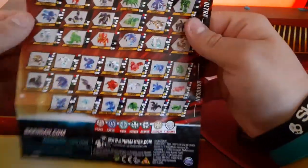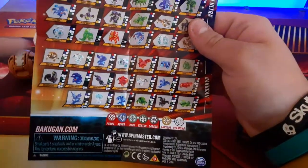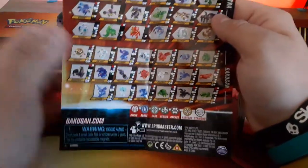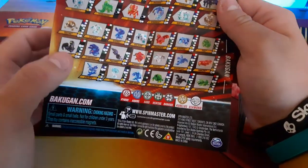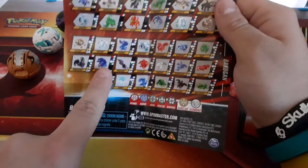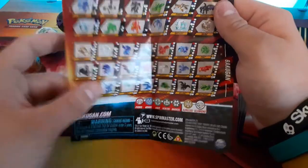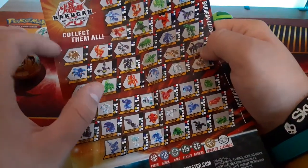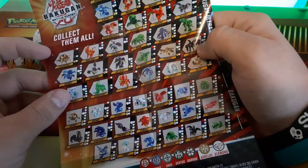In my next video I'll go through the checklist and see which Bakugan I need — there are probably about 70 Bakugan I need. Some of these I have, like I do have Diamond Scorpos and Diamond Hydron. I've had those for like two months now. I have Aura Vila, I have the Pyrus Trisotrops.